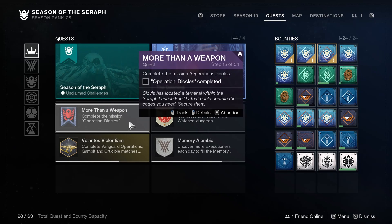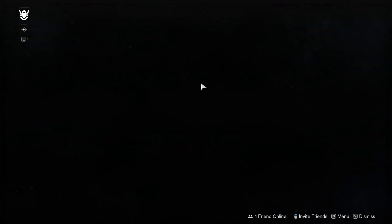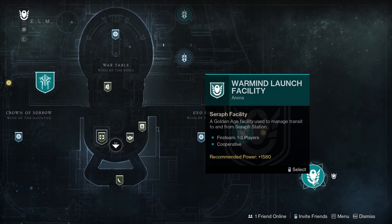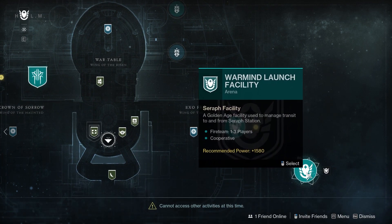After the chest, we reach quest step 15, which asks us to complete Operation Diosils — I probably pronounced that wrong, I'm sorry. So let's go to our destinations tab here, go to the helm, and sneak over to the one on the right-hand side — the Warmind launch facility — and complete that operation.